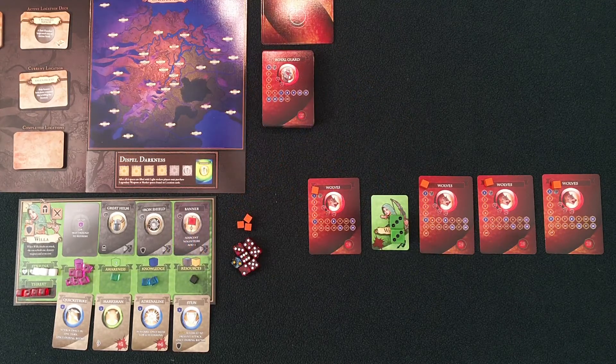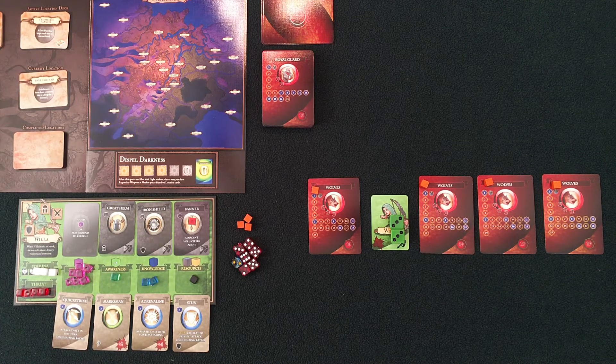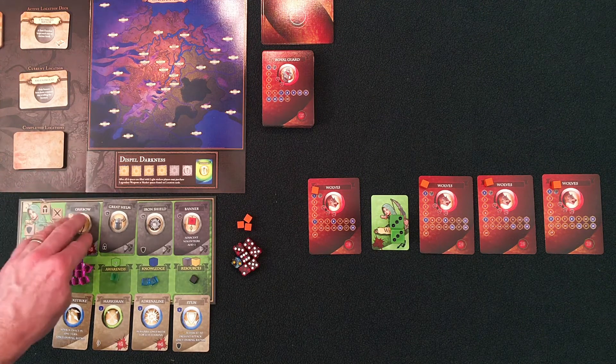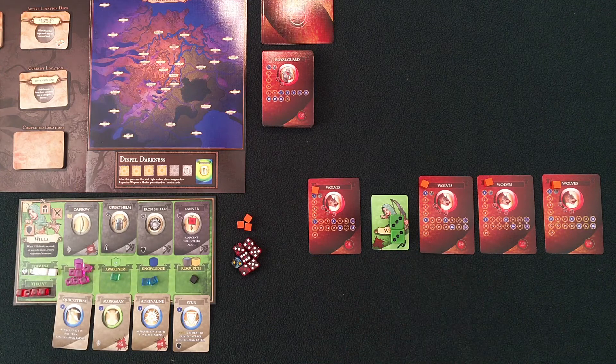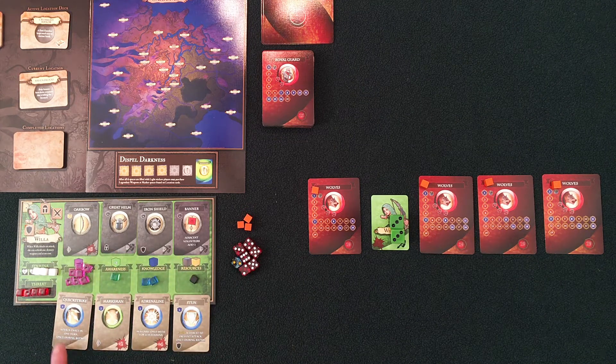Ok gamers, I wanted to show you a little bit of these rules, especially when you get a lot of skills and you're in the middle of battle. I'm starting a fight at Ravenswood with four wolves. I have an oak bow, I've got some defense, and I've got quick strike and stun — I've got all these skills here that I can use. I'm going to run through this battle to show you how you use those and how many you can use in a turn.